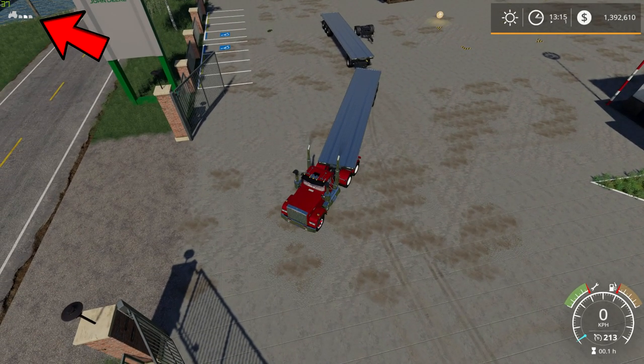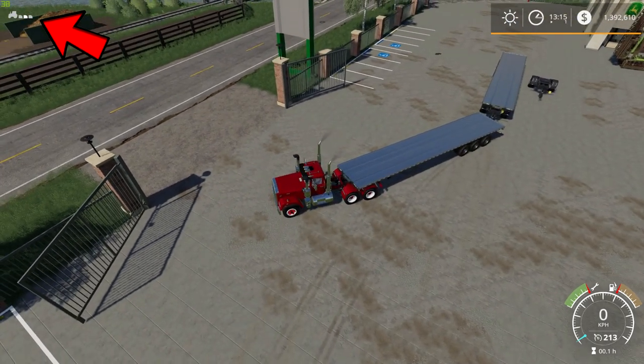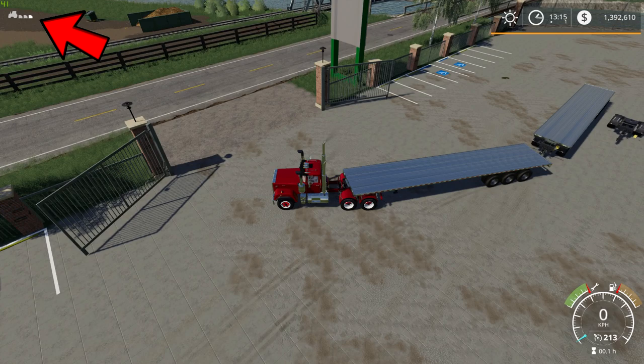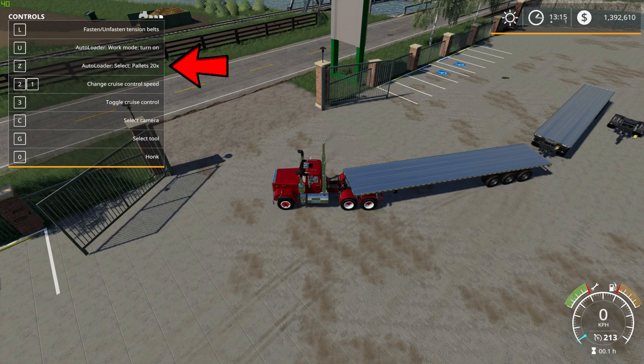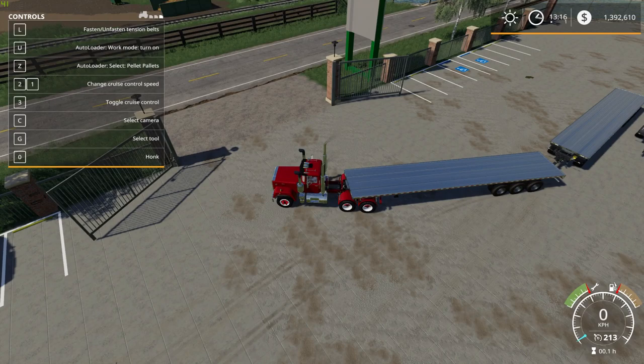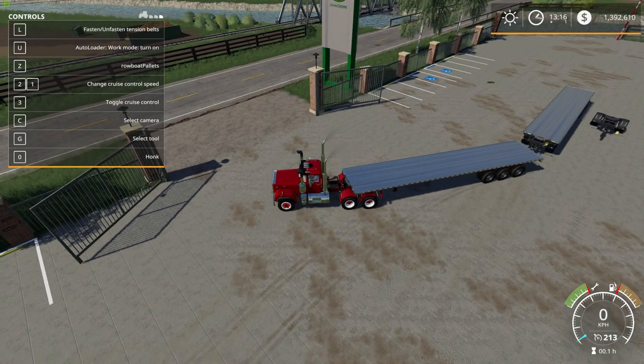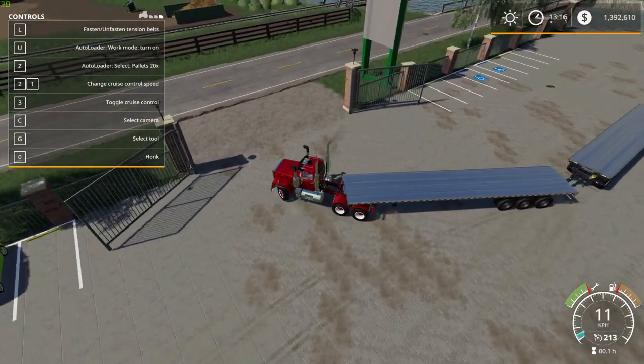Now we're all attached. Up in the top left you'll see my tractor and three implements — I'm only carrying two trailers, but in between is the dolly. Press the Z key to change what product you're loading. Options include 20 regular pallets, large square bales, Straw DLC square bales, small square bales, round bales in sizes 1.1m, 1.3, 1.4, 1.5, 1.55, 1.8m, admission pallets, lumber pallets, egg boxes, cotton modules, round cotton bales, pellet pallets, long pallets, and rowboat pallets.